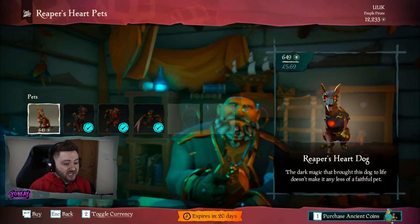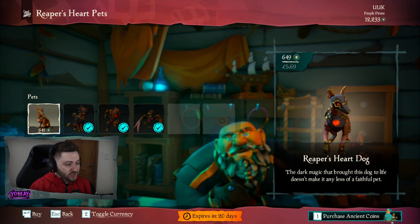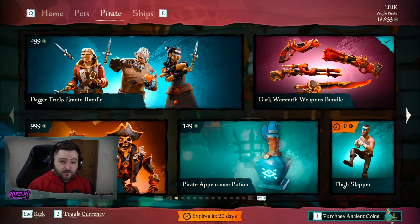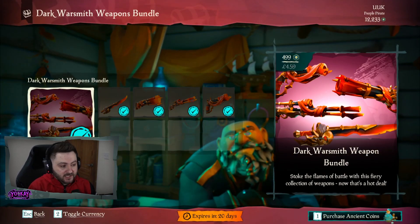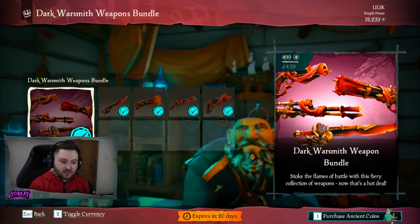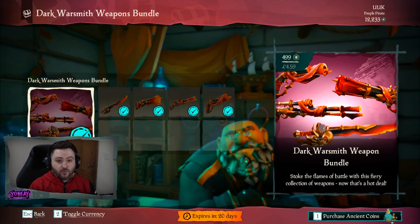Moving on to pets, we have an additional Reaper's Heart pet — this month we have the Reaper's Heart Dog, which you can pick up for 649 Ancient Coins. Back in Season 1 they introduced the Dark Warsmith Weapon Bundle, which is now in the Pirate Emporium. It's 499 Ancient Coins, but because I earned it in Season 1 it's already unlocked for me.